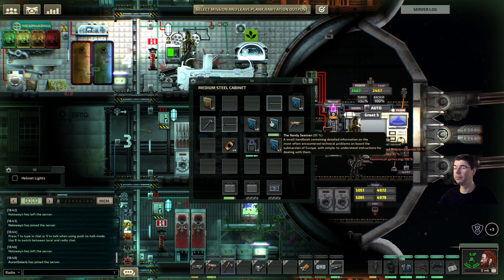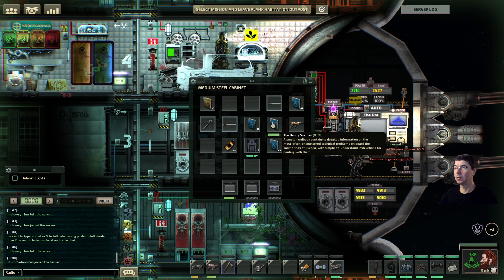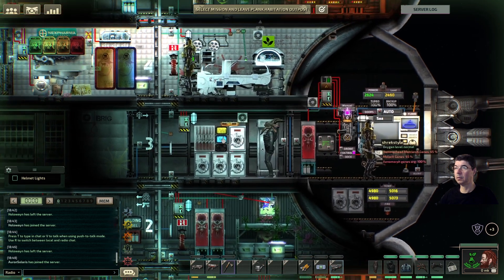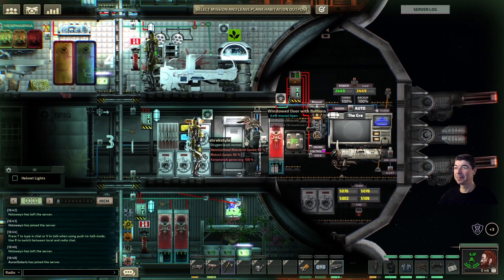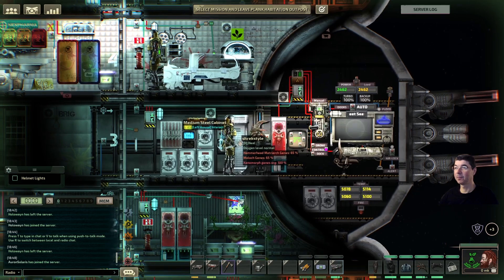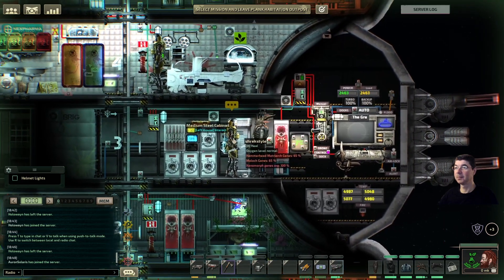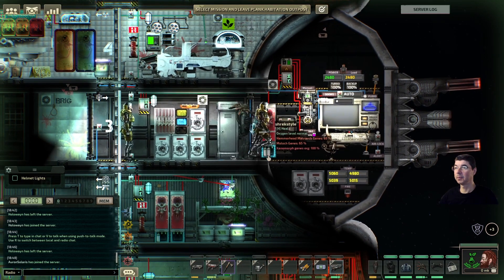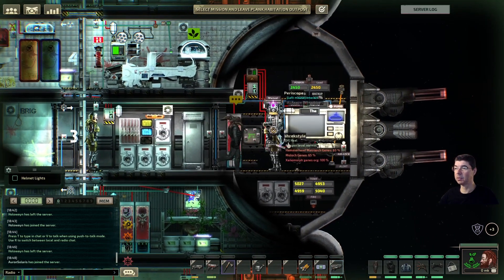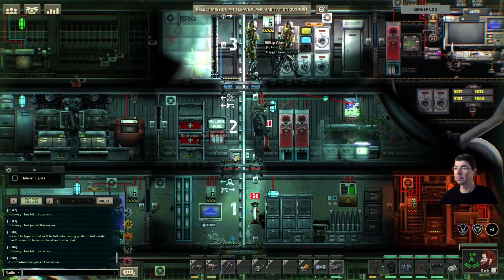Is the handy seaman for Helm's skill? Yeah, it's for stickiness. I know it's the other one — not the handy seaman — the other one that gives you everything. But this is for Helm's only, right? No, it gives you mechanical and engineering, I'm pretty sure.